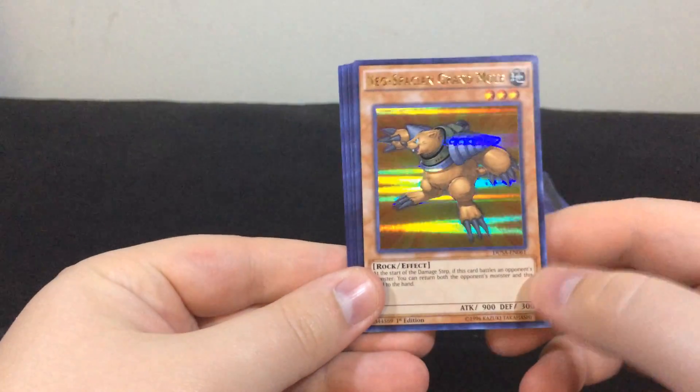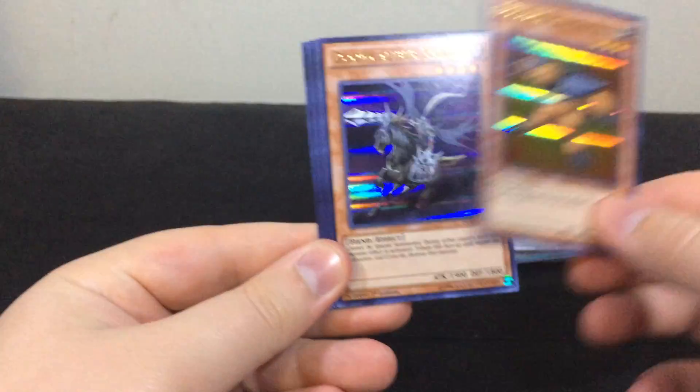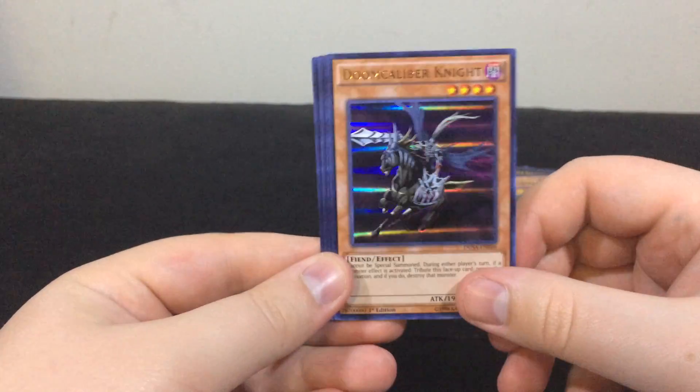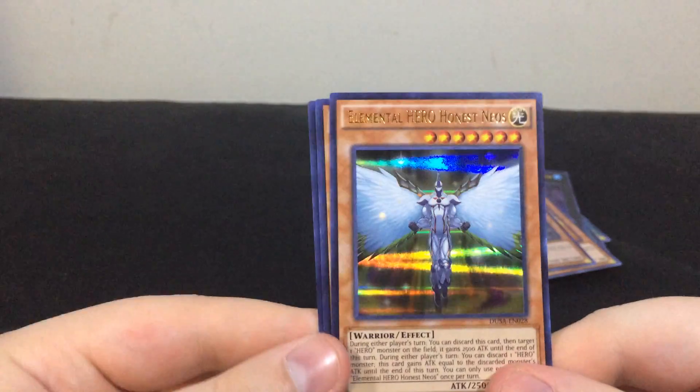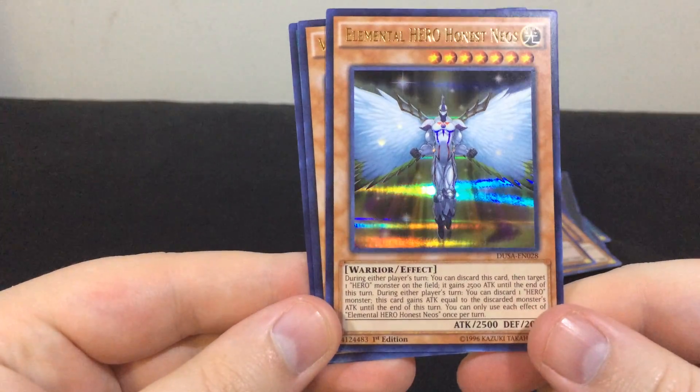Ooh, nice! Ultra Rare Grand Mole. Another Doom Calibur Knight. Oh yes! Finally! Elemental Hero Honest Neops!